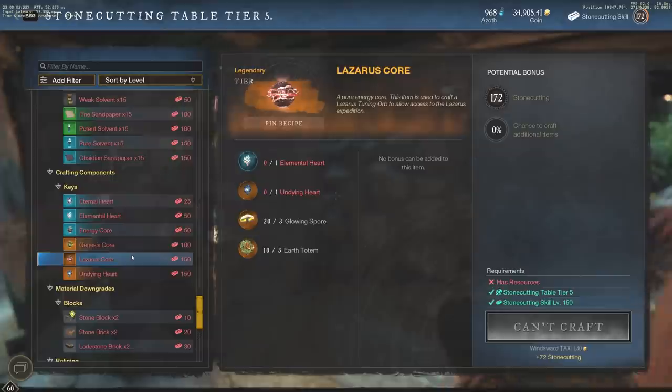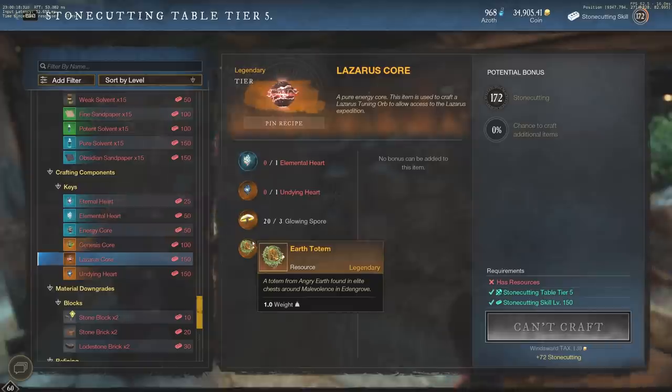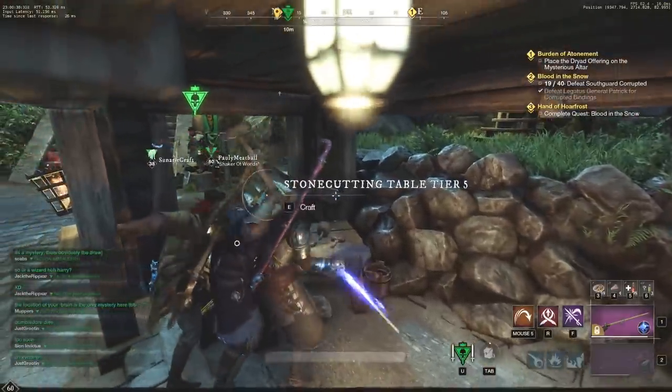Let's start with the Earth Totem and Glowing Spores, because these are going to be the highest gold money makers out there. These are going to come from picking them out of elite chests. Glowing Spore is found in elite chests around Siren Strand in Reekwater. We also have Earth Totem — a totem from Angry Earth found in elite chests around Malevolence in Eden Grove. I'll show you guys where those are real quick.